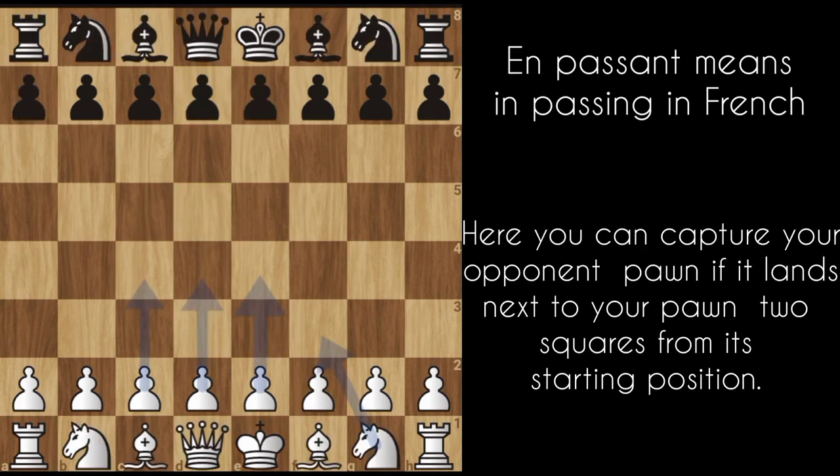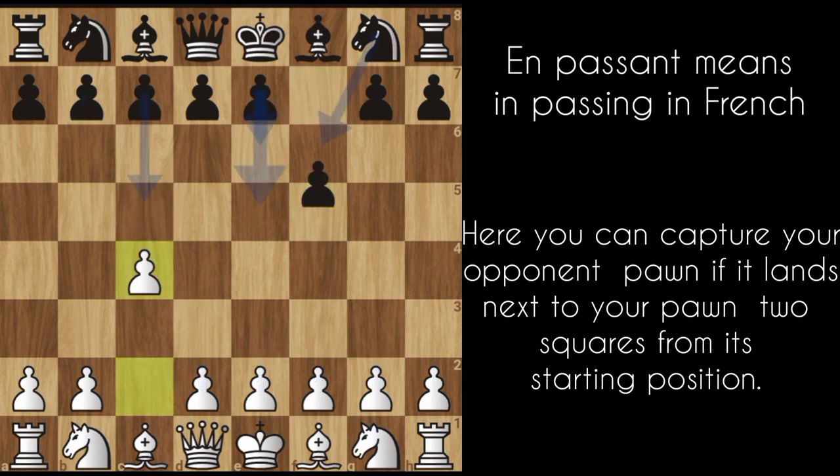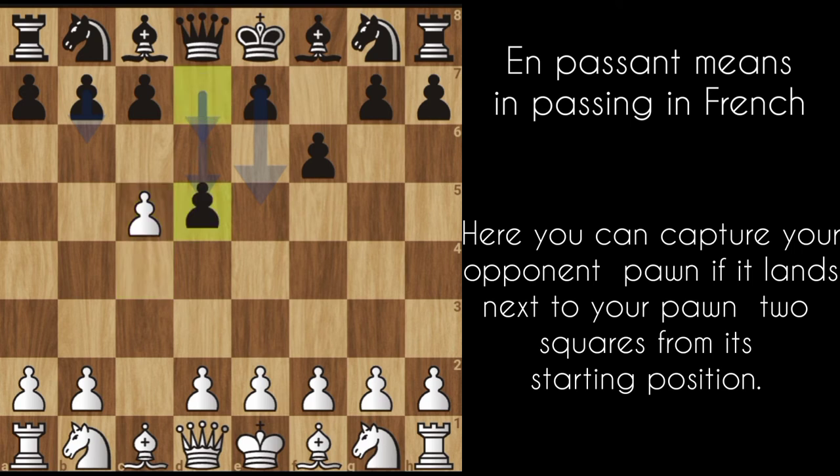Let's talk about en passant. En passant is a French word that means 'in passing.' In chess, it means when your opponent's pawn lands next to your pawn — two steps — in its original position. If my opponent can play one square or two squares, but if he plays two squares, I can capture diagonally. This is called en passant.